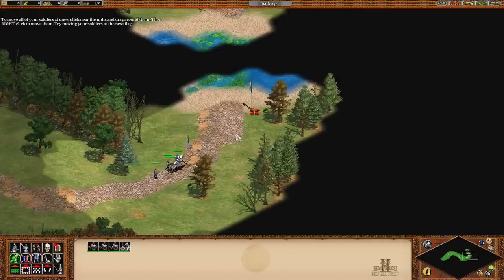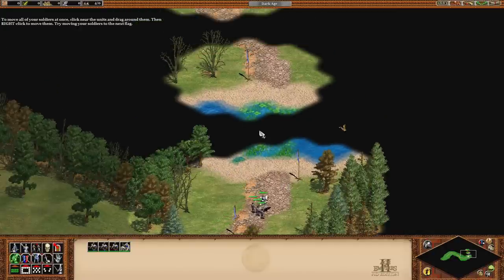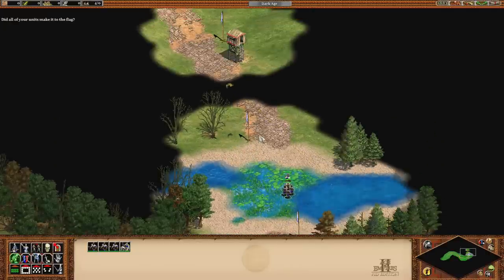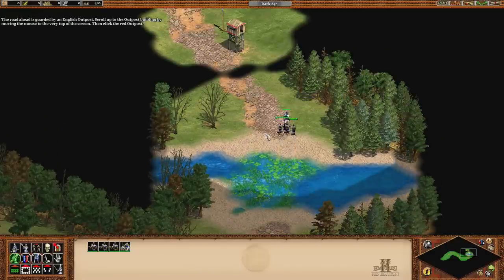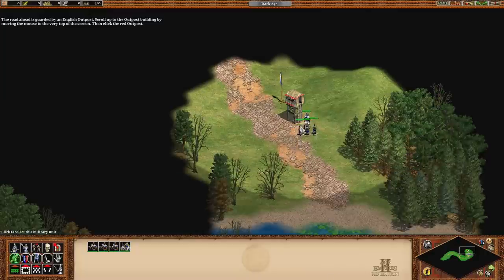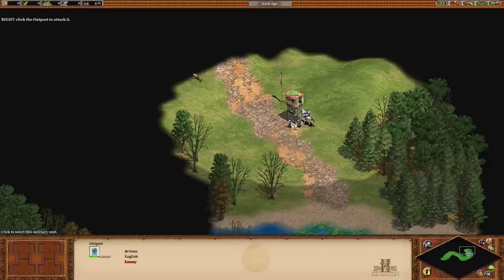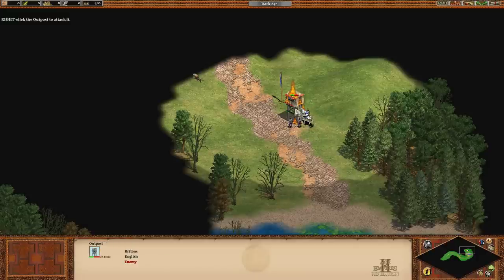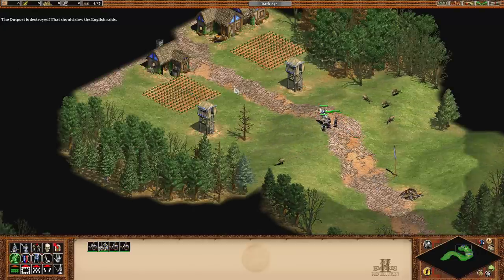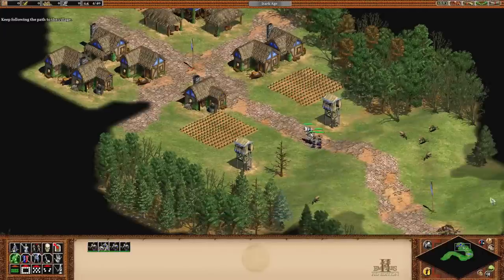To move all your soldiers at once, click near the units. I'm going to speedrun this campaign. This tower is going down. Did all your units make it to the flag? Yes, they did. Die, tower! Right-click the outpost to attack. This tower is going down, boys. Who's using fire weapons? This makes no sense. Fairly simple for a few missions — not unexpected. The outpost is destroyed. That should slow the English raids. Keep following the path to the village.